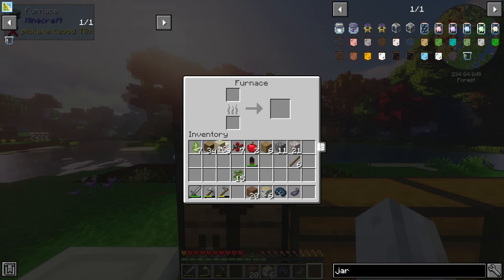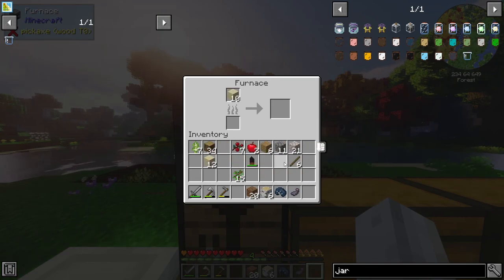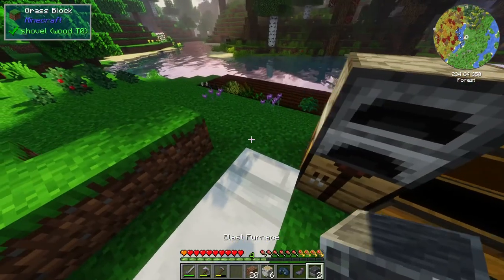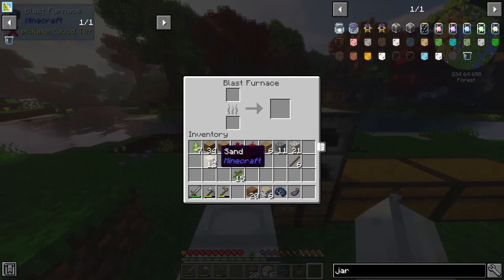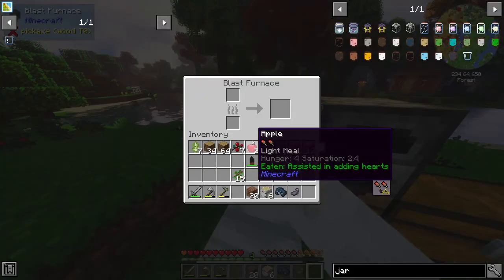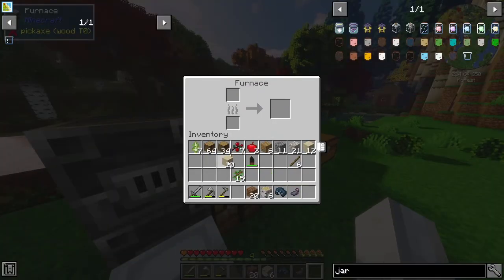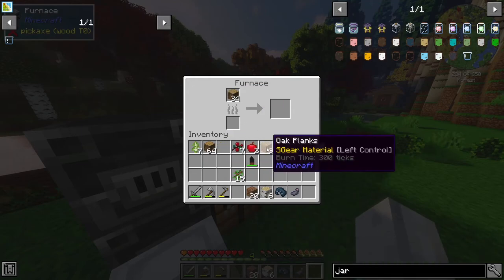I'm going to smelt up this sand — I'll probably go for ten for now, so that should be two bee jars. I've also got a Blast Furnace — I don't think you can smelt sand in a Blast Furnace. Can you cook logs? No. I need to make some charcoal, so we're going to have to set up another furnace.